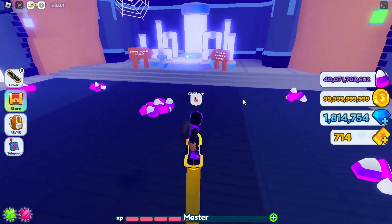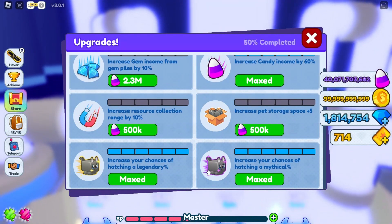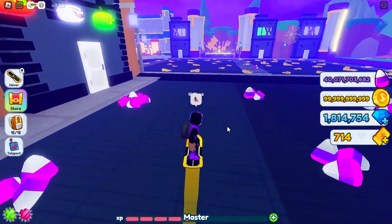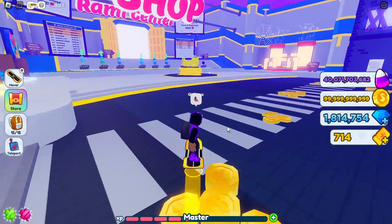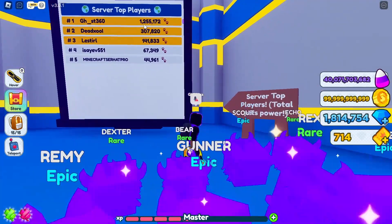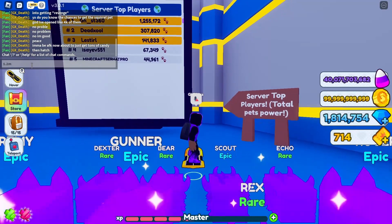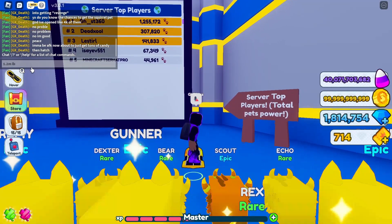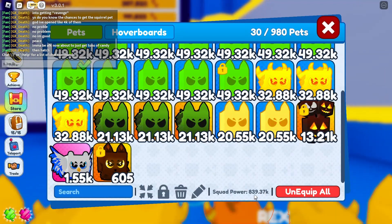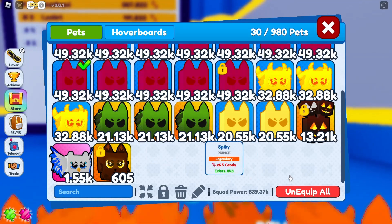We have all of these upgrades maxed out to the maximum possibility, and candy income is maxed as well. Let's quickly check out how much we are on the leaderboard to see what our stats are, so we can compare it and see if we make a difference. We have 1.2 million - I'm going to note that down. And we have 839k for squad power - I'll remember that number.